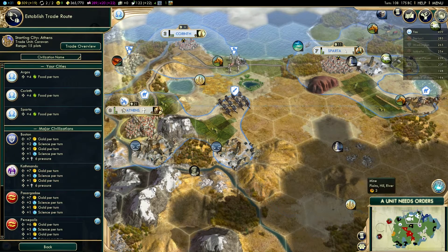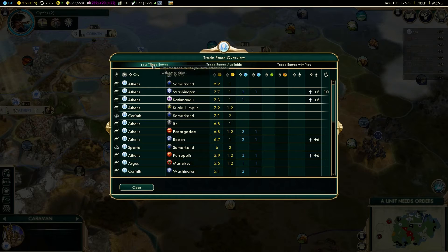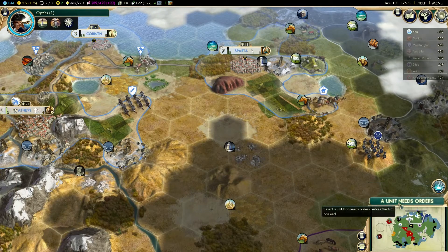It was actually going to Ife before. We can't go from Athens to Washington — we already have one going from there. We could go Athens to Kathmandu, which is completely pointless because it will get destroyed once we go to war. We could continue going to Ife, or Athens to Pasargadae which would give us some science, or Persepolis which would give us three science and put religious pressure on them. I think that's actually a little bit sneaky to do, so we'll try it for a couple of turns and see what happens.